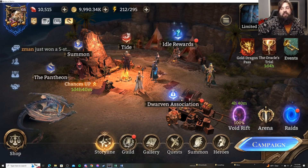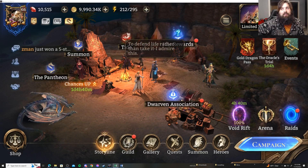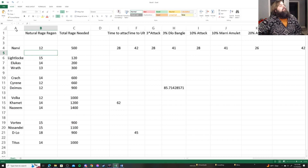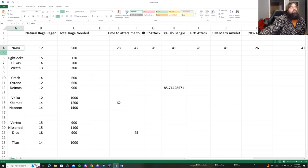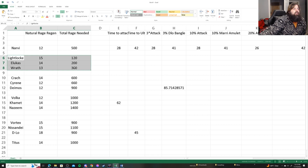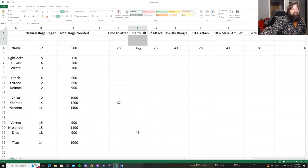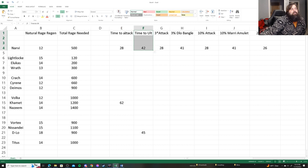Now for the test results. Originally I planned to test Narvi as my base, then champions like Lightlock, Lucas, and Wrath to see if they'd be significantly faster. Unfortunately my Narvi testing doubled up — I had to test her time to reach her ultimate, and then realized when she attacked she was gaining more rage. Going from 42 to 28 seconds while attacking is a massive difference, so I had to alter my testing approach.